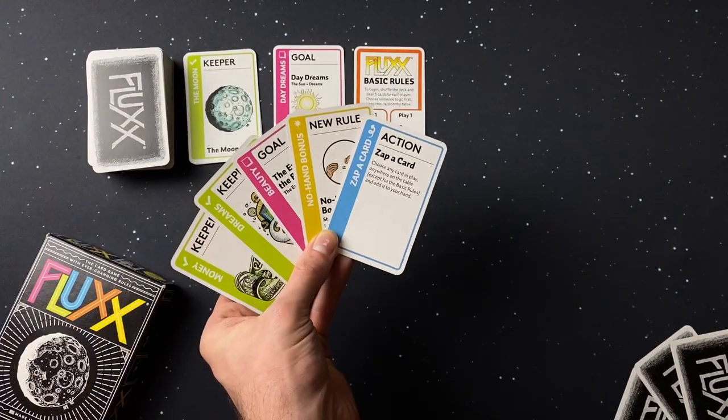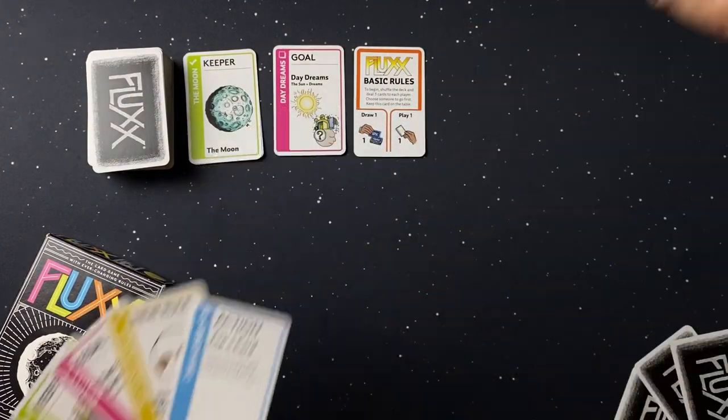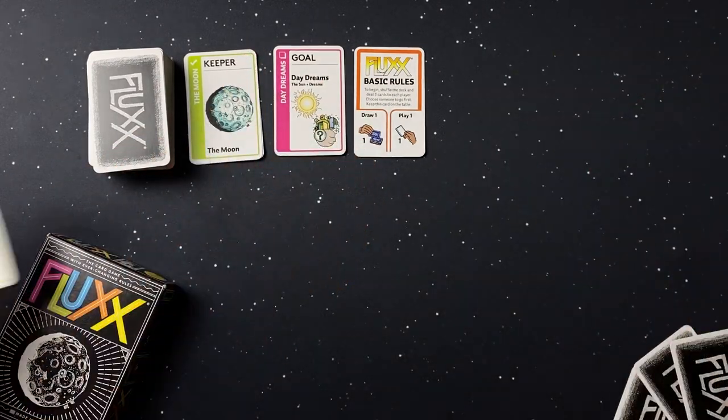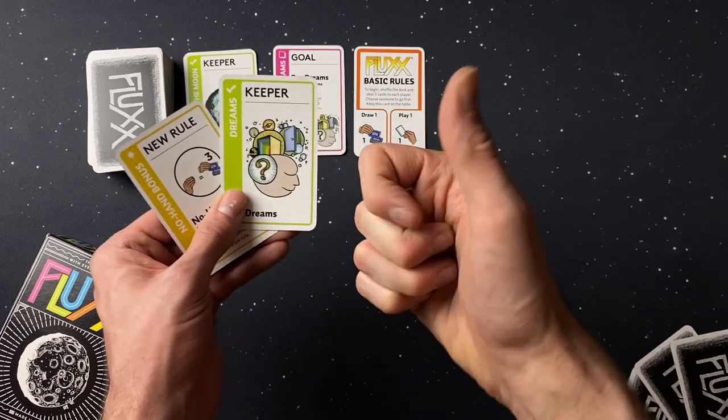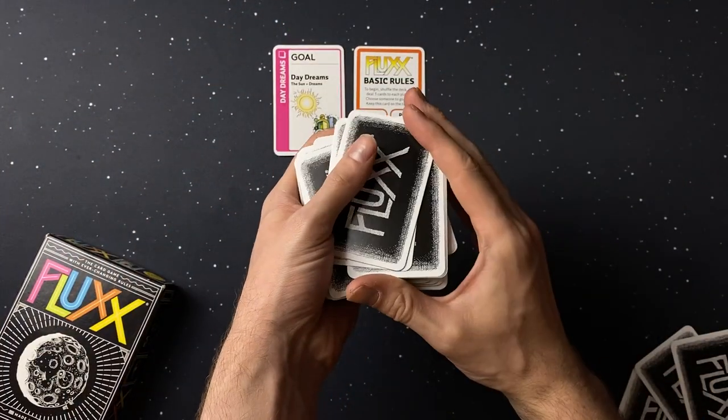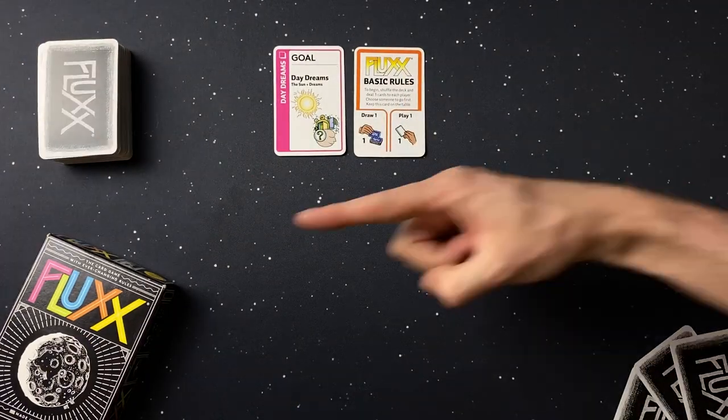When playing a card, you must follow all instructions on it. You must play as many cards as the current rules say to. If you don't have enough, play as many as you can. If the draw pile runs dry, shuffle the discard pile and turn it over to make a new one.